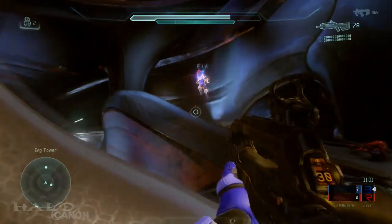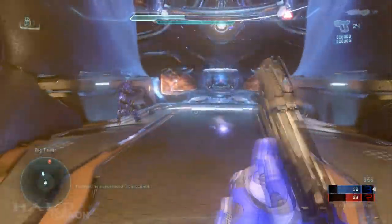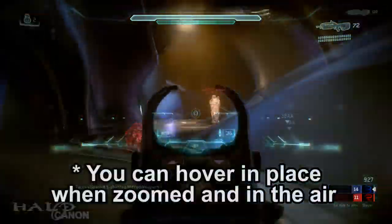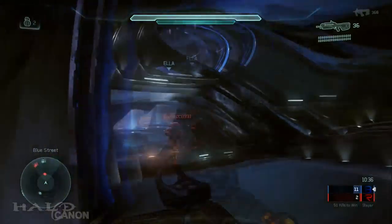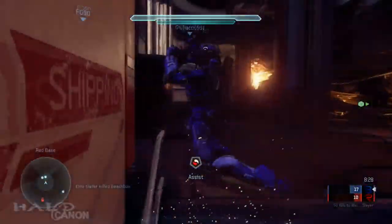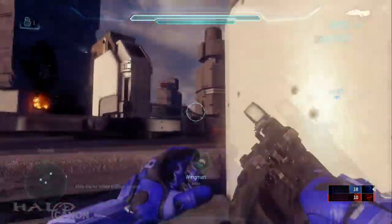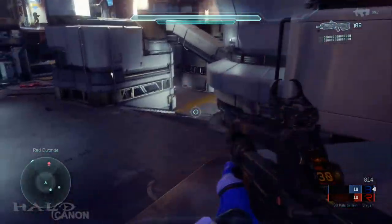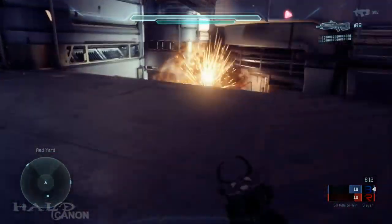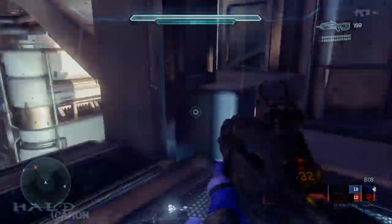Speaking of the new abilities, I absolutely love these. The Thruster, Clamber, Hovering, Spartan Charge, and Ground Pound — these abilities really add to the game, making for an all-new Halo experience that feels like a natural evolution of Halo's gameplay. The movement abilities work really well with the new maps, with the Clamber ability adding all-new verticality to the game.